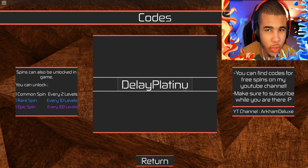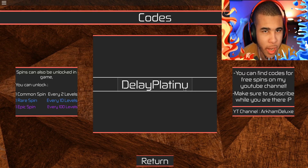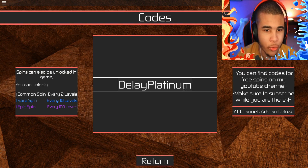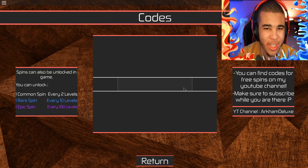For the first code, we have DelayPlatinum. Make sure you type this in exactly — capital D in Delay and capital P in Platinum. That's going to reward you with 2 Epic Spins, so you should be able to get a very nice quirk with this. Let's press Enter — I have not put this one in yet, so it should get me 2 Epic Spins just like that.